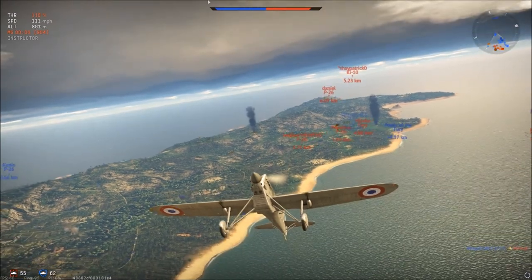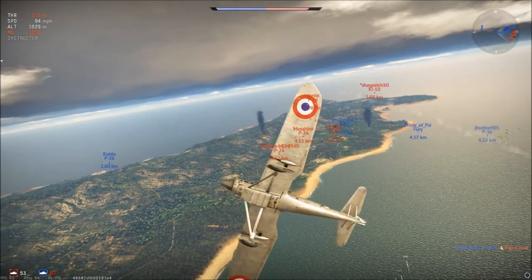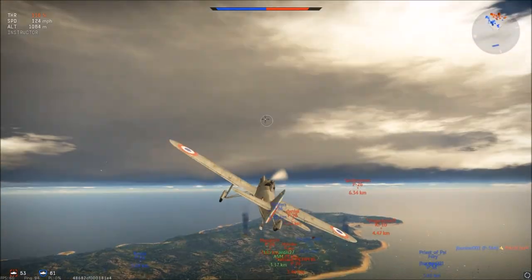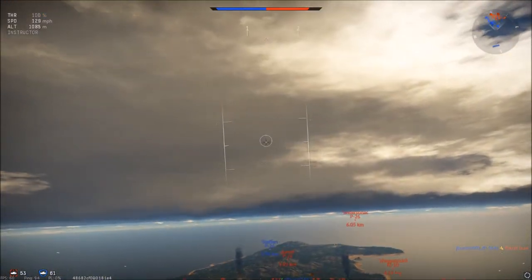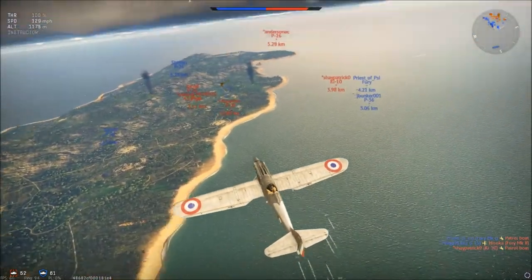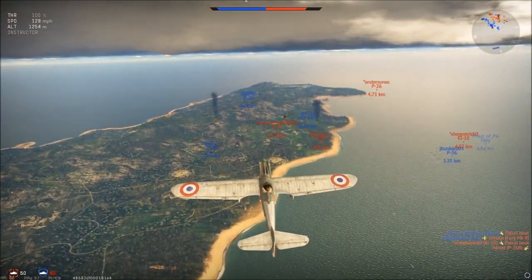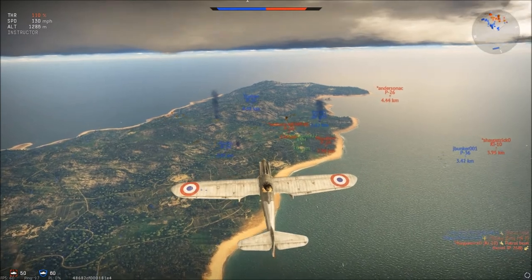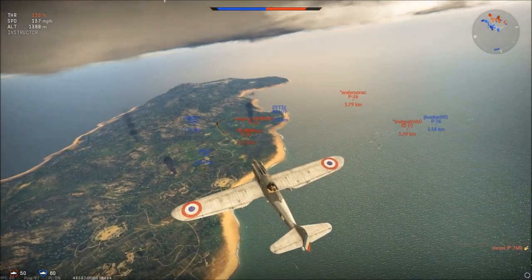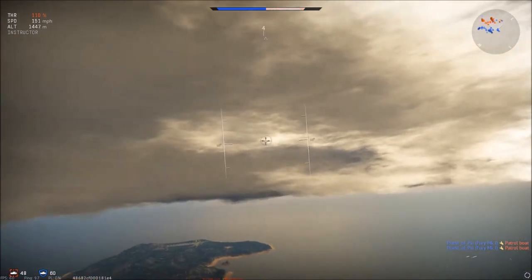We're watching our airspeed here in this climb. If you look at the top left, you can see our speed is decreasing rapidly. This airplane has no problem flying at under 100 miles per hour, but it's best to keep your airspeed above that. Anyone who's below us is easy food for us. If the enemy gets above you, you're going to have a tougher time — like a falcon, they'll swoop down on you the same way you've seen us do to these beginners.